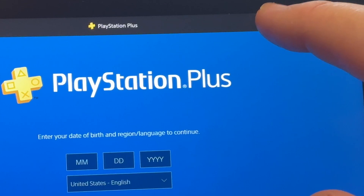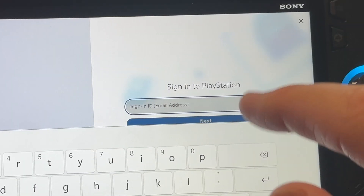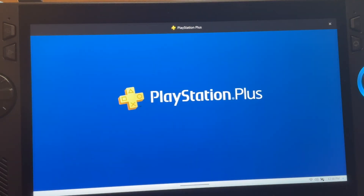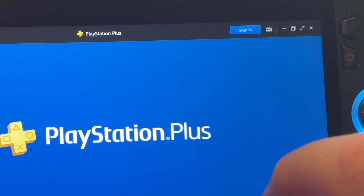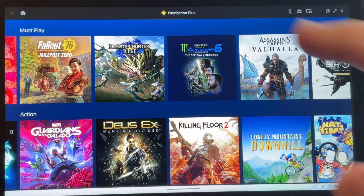For step four, let's hit the Sign In blue button on the top right. We may get a pop-up, so click Allow, then enter our PlayStation email and password. The first time, it didn't sign in for some reason — if this happens, just click Sign In again, enter your login details again, and it successfully signed in the second time.